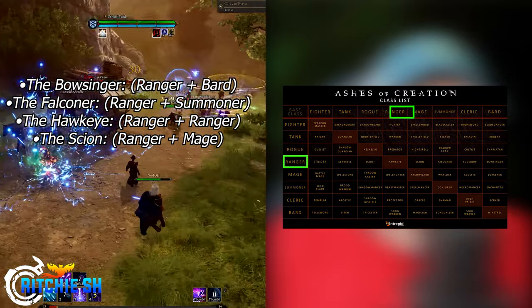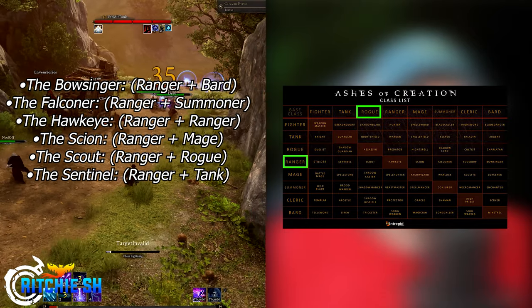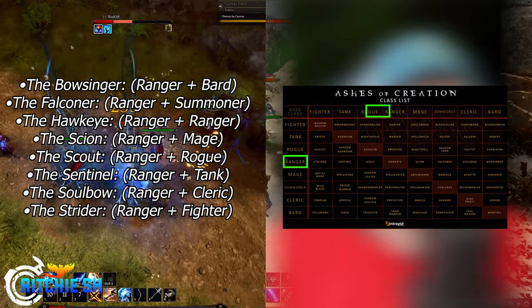The Scion, which is a Ranger mage, the Scout, which is a Ranger rogue, the Sentinel, which is a Ranger tank, the Soulbow, which is a Ranger cleric, and the Strider, which is a Ranger fighter.